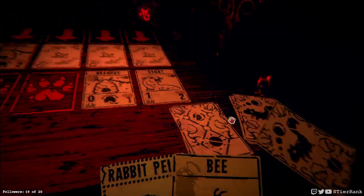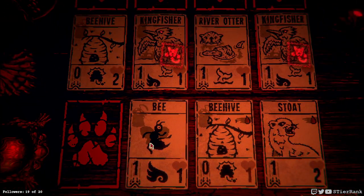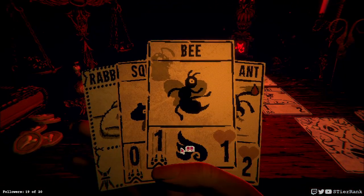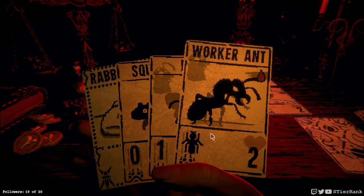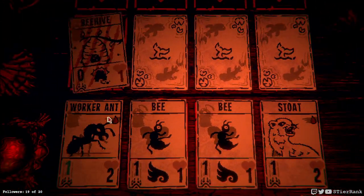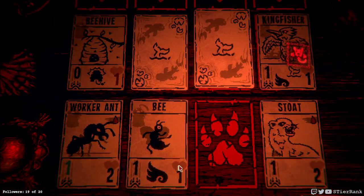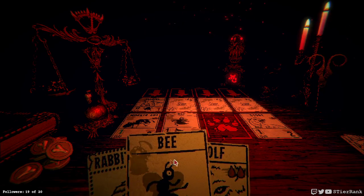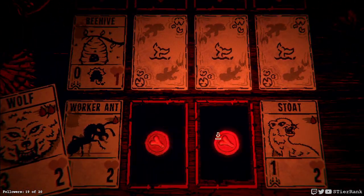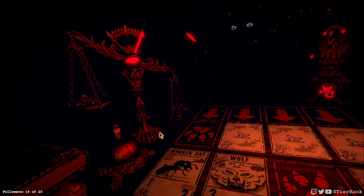I need to draw a card. Let's go ahead and get a bee on the board. Another bee and a worker ant — excellent. Let's put the worker ant over here in front of the beehive and put the bee in front of the river otter — that'll block the damage at least. Now we can have our wolf — let's put a bee down and sacrifice the two of them to just get more force on the board overall and win the match.